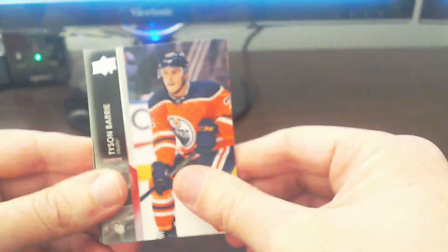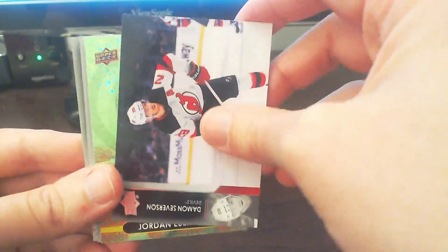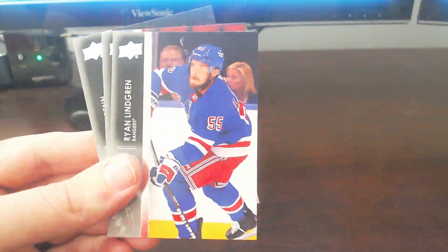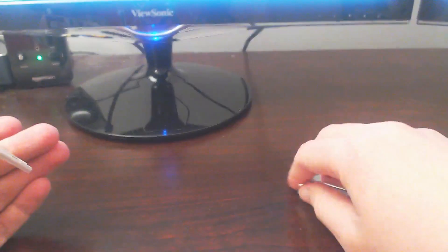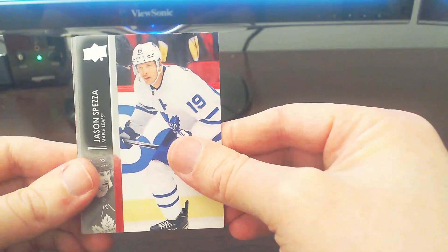We get a Green Dazzler of Jordan Eberle of the Seattle Kraken — very cool. That should be our one Green Dazzler of the box. Continue on: Druin, Lundgren, Sissons, Ben. We have not been having good luck with Young Gun pulls lately. It was pretty nice to open Series 1 of this year with the Mega Box — that turned out to be pretty good. We got three Young Guns in that one, including a UD Canvas one.